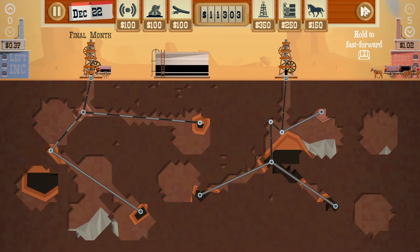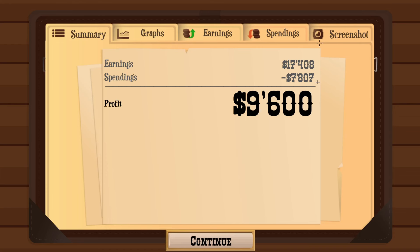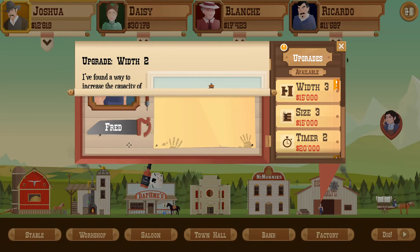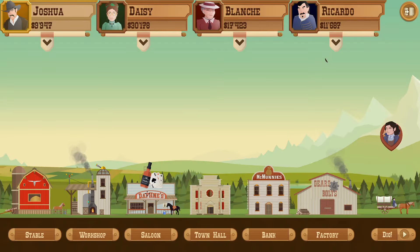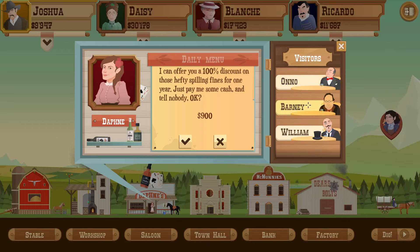Turmoil takes charge and gives players the chance to get in on the action by being their own oil tycoon. With a little startup cash, a few helpful nudges in the right direction, and a quick turnaround on the tutorial, you too can be drilling into the ground and sucking up that sexy, sexy oil.